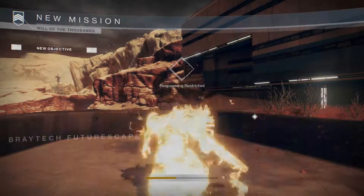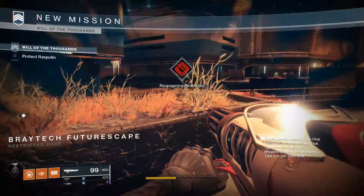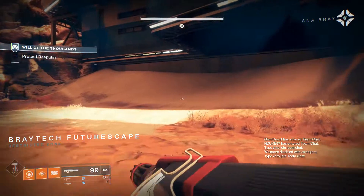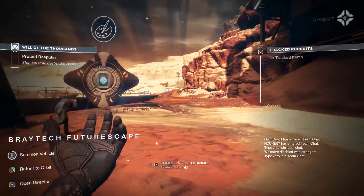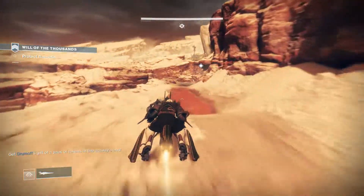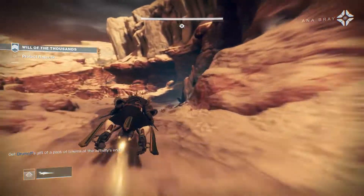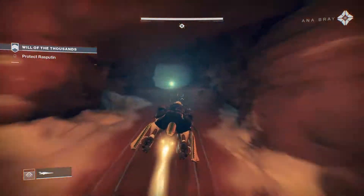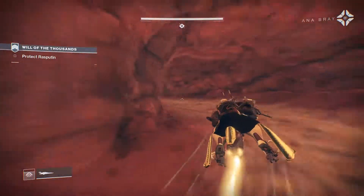All right, basically I want to see if I can do a strike but not die. Guardian, we have an emergency. Rasputin is under attack. How is that possible? What's big enough to threaten Rasputin? It's Zol. He's launched a direct assault. What can we do? Get to the power station and I'll help you take him down.